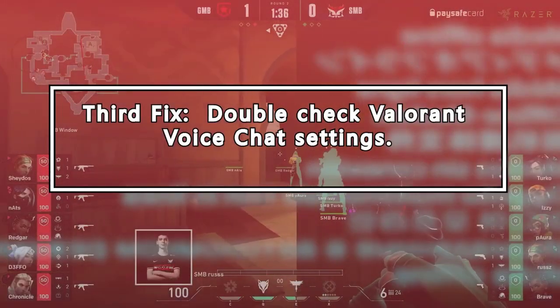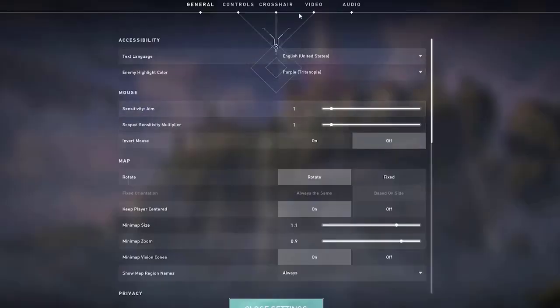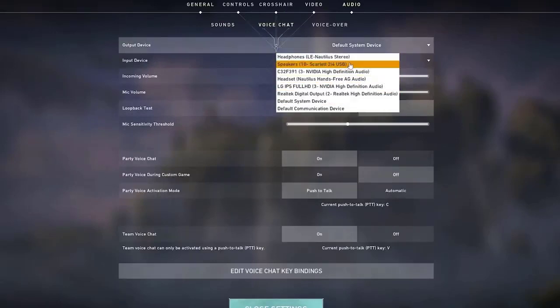Third fix: double check Valorant voice chat settings. Launch Valorant and go to the settings menu from the top right. Navigate to Audio and select Voice Chat. Double check the voice settings to see if everything is correctly configured.